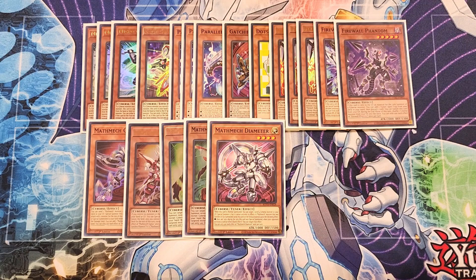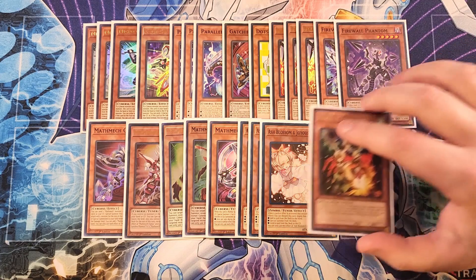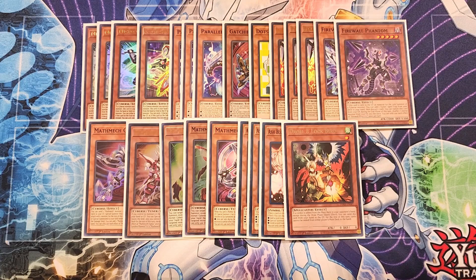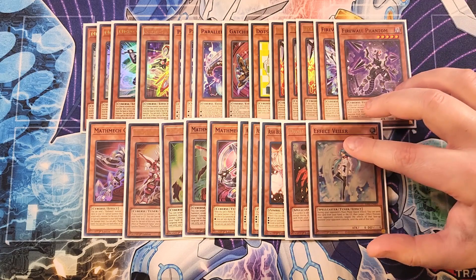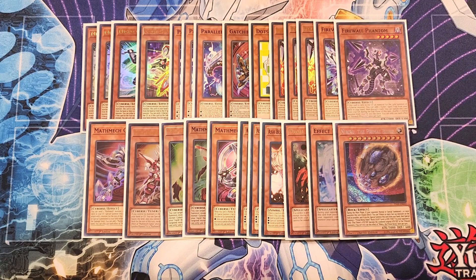We then also play three copies of Ash Blossom. Ash Blossom is an amazing three-of in the deck because it basically just stops your opponent from touching the deck. We then play a single copy of Droll, which is really good as a one-of because we do play Crossout Designator, since we don't want to get hand-trapped. We also play a single copy of Effect Veiler because we really don't want to get hand-trapped by one, but you can also use it against the opponent. And finally, we play a single copy of Nibiru — you can sometimes walk into a Nibiru with how much you Link Summon, but we play Crossout Designator to stop your opponent from dropping a Nibiru against you.